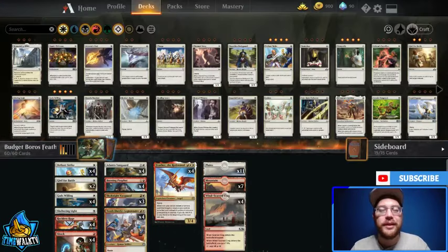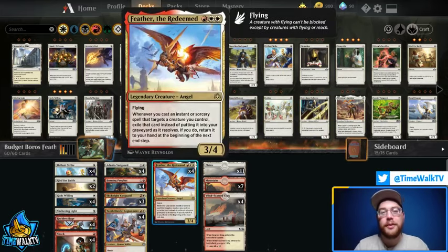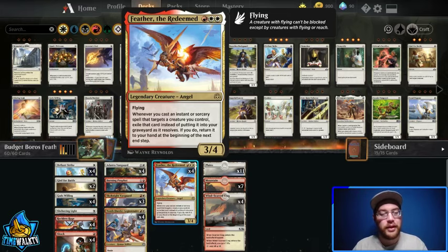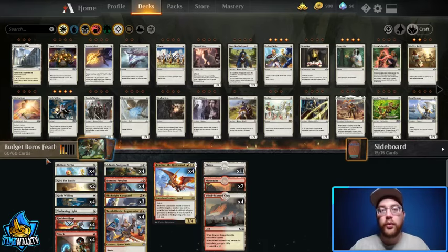Welcome into Arena. Today we're going to be playing a red-white Feather the Redeemed deck. Most notably, this is going to be the only rare card in our 75-card deck. Feather the Redeemed is a 3/4 flyer which says: whenever you cast an instant or sorcery spell that targets a creature you control, exile that card instead of putting it into your graveyard as it resolves. If you do, return it to your hand at the beginning of your next end step. The whole deck has a bunch of pump spells and targeted spells that go along with that theme.